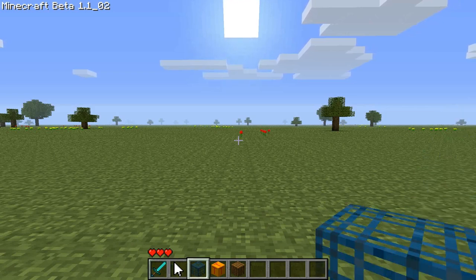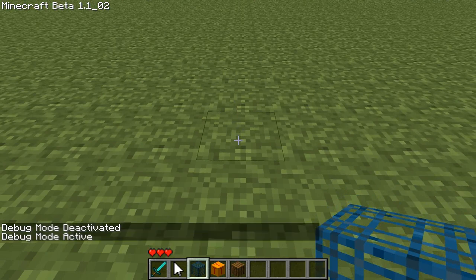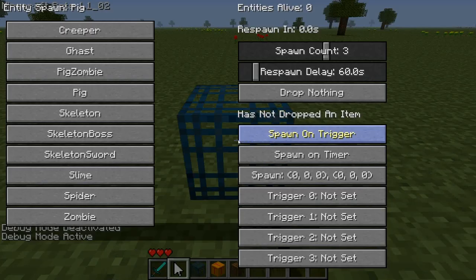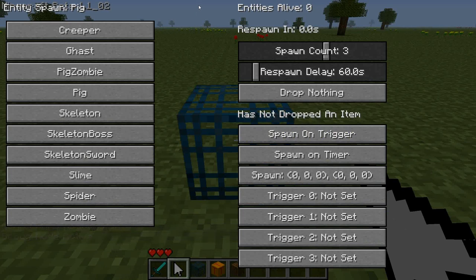First, let's go over to the mob spawner. I need to activate debug mode so I can place the mob spawner and place it. To work with it I'm going to right-click on it with a cursor. This pops up a simple GUI. On the left we have all the various mobs we're allowed to spawn — we'll leave it on pigs for simplicity. On the right there are various other options. We're going to change the spawn count to one mob and change the respawn delay down to as small as it'll allow — 4.3 seconds. We're going to make it spawn on a timer, meaning when the mob gets killed, after that time has elapsed, all the mobs for this spawner will respawn.